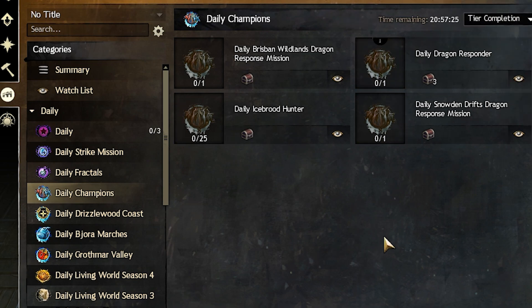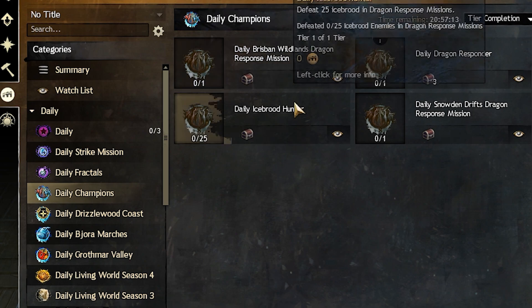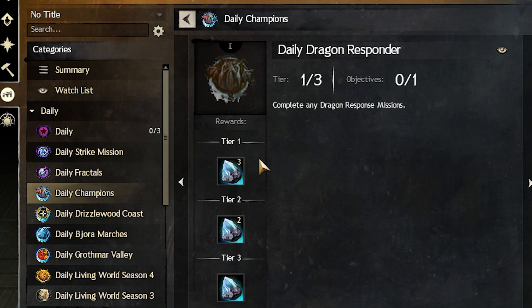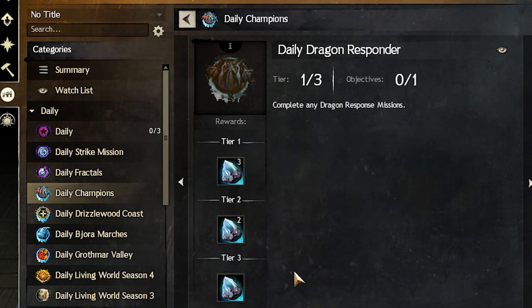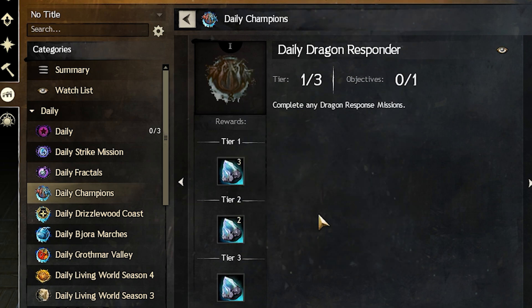We also have a set of dailies for even more rewards, found under the daily champions tab. Three of those dailies will give you chests called Chest of the Dragon Slayer, which contain 5 defense seals, some karma, and some mastery XP. The fourth one is the daily dragon responder — completing the first mission gives 3 prismatic crystals, the second gives 2 more, and the third gives 1 more, for a guaranteed total of 5 prismatic crystals from this daily.